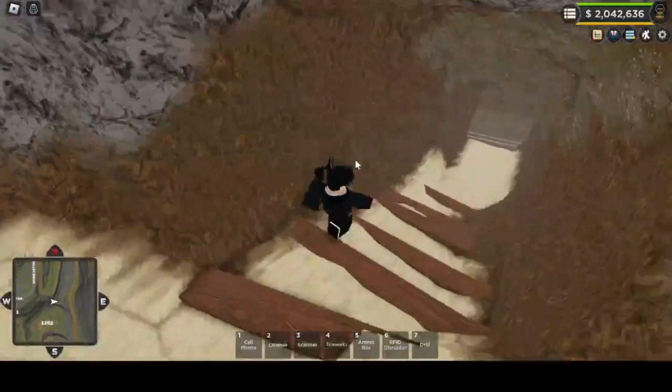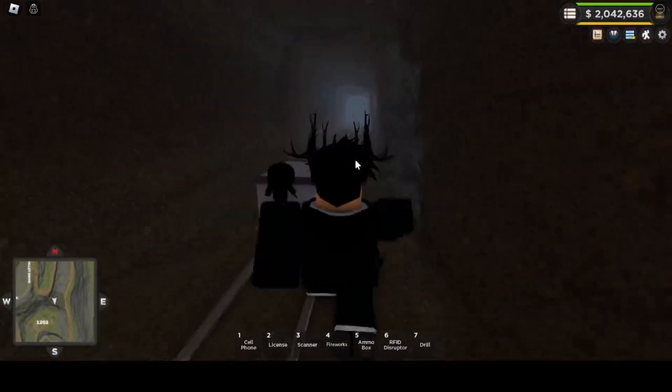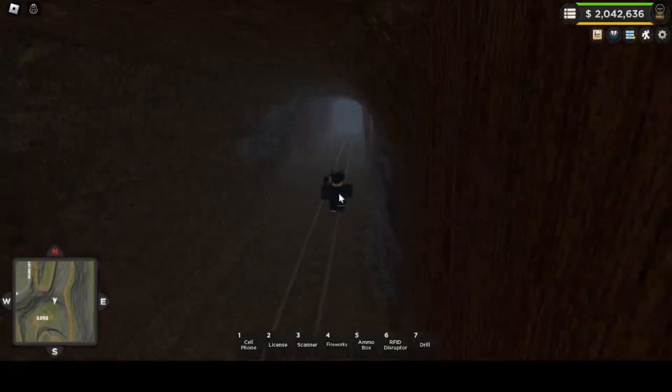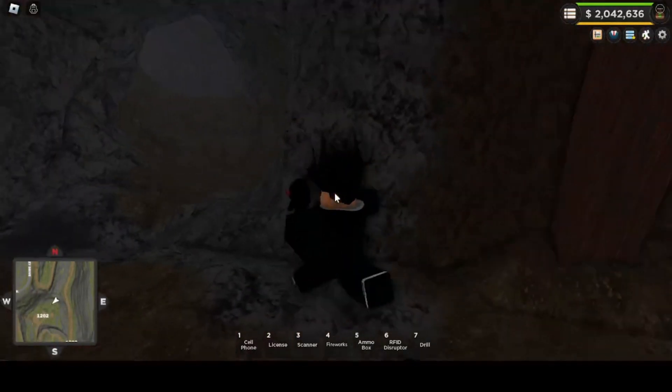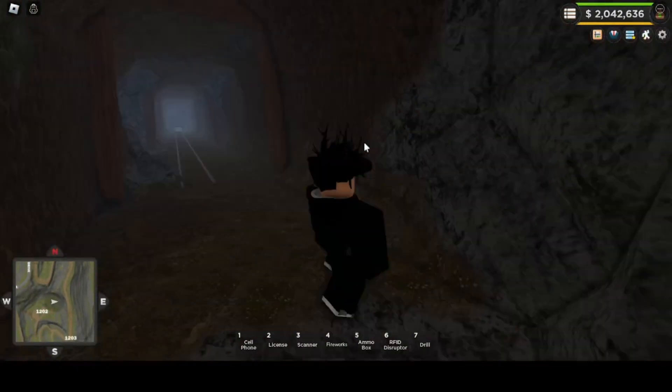Some dumbass exploded and put C4. So actually, where does this lead? It looks like it leads to the spy trap. Looks like another cave.